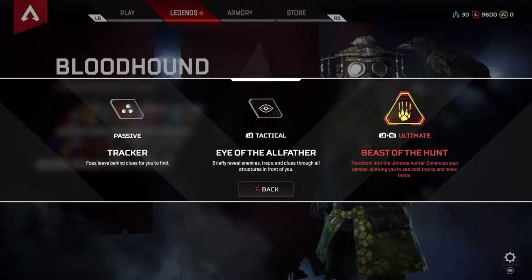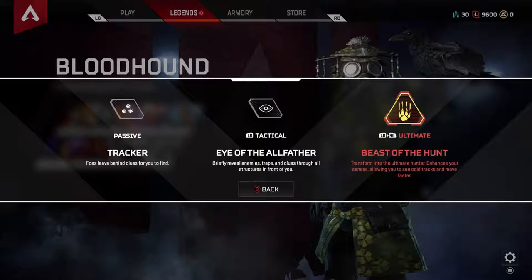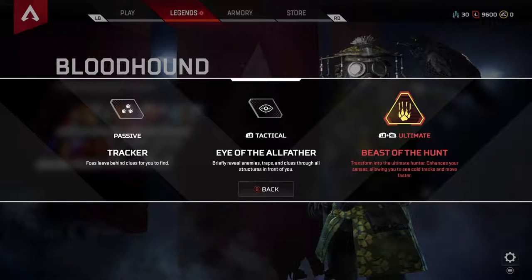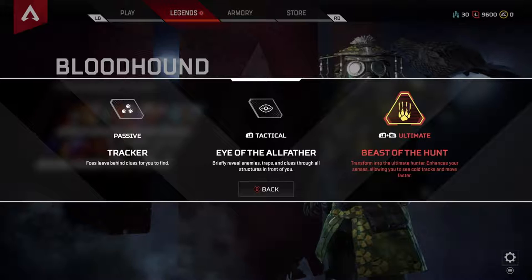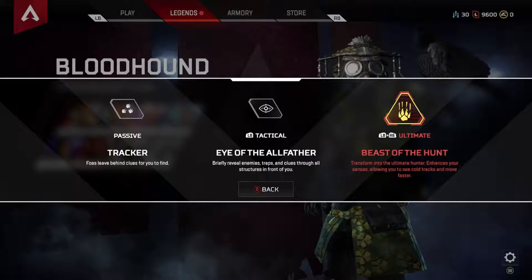His ultimate is Beast of the Hunt. Essentially, he transforms into the ultimate hunter — he enhances his abilities and senses, allowing him to see cold tracks and move faster. He runs really quick, and I believe it highlights enemies in red if they're out in the open. Overall, Bloodhound is pretty okay. He's not my go-to character, but I won't be sharing my go-to character in this video.